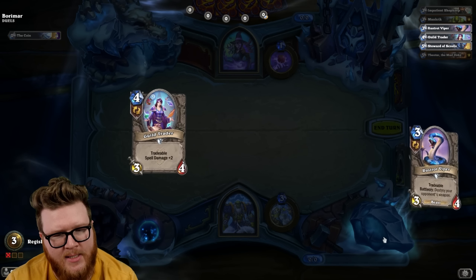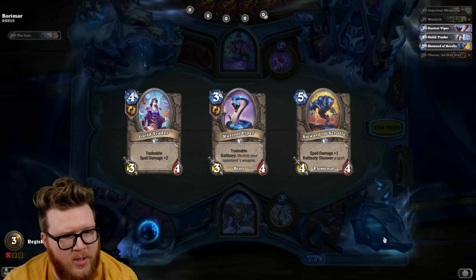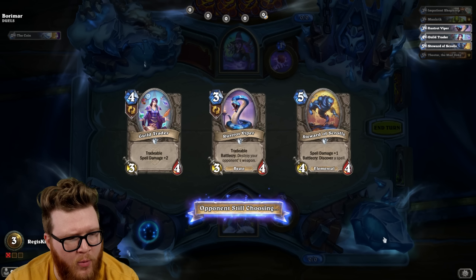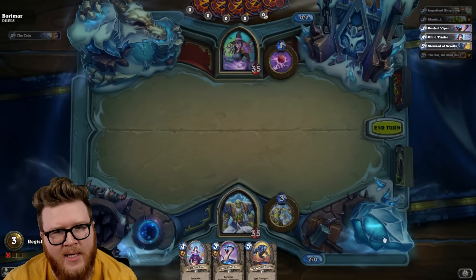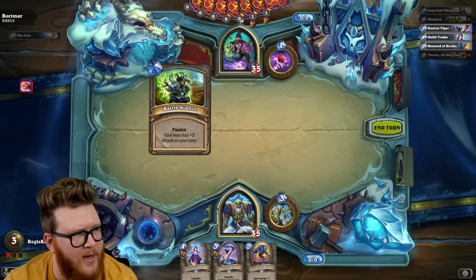Cheap discovers, please. That is too much tradable. No thank you. They keep polluting the deck with more and more of these tradables. Are there no discover buckets? I need like a triple Venomous Scorpid bucket, you know?